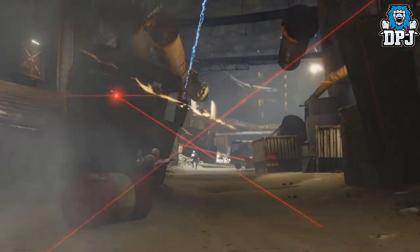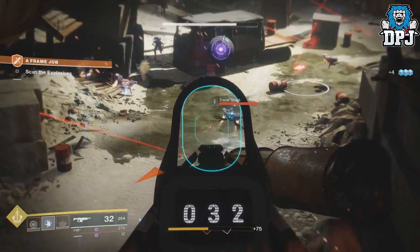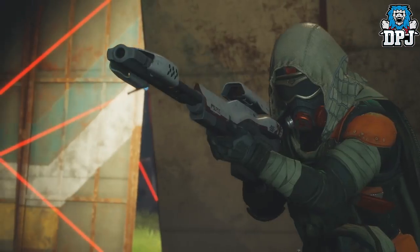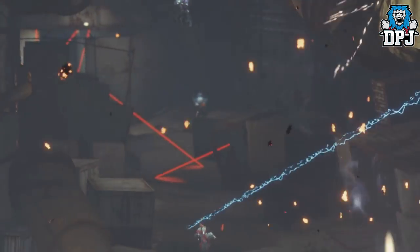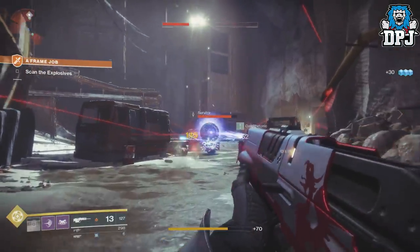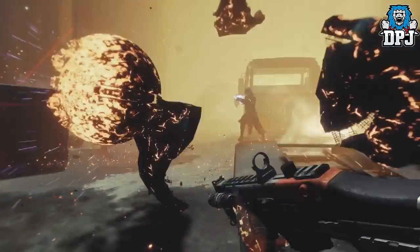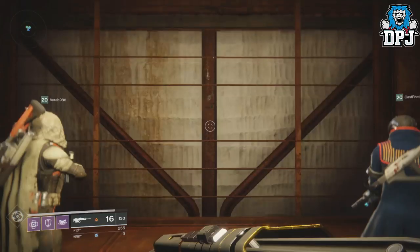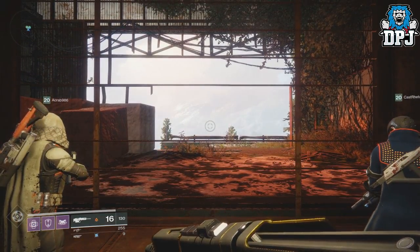We hear of a Warlock helmet called the Eye of Another World — possibly the best named exotic yet, I am seriously digging that. This helmet highlights priority targets with a glowing red outline, which sounds wicked. In addition to that, it also speeds up the recharge rate of your grenade, melee, and rift abilities. This sounds like a true exotic for sure.